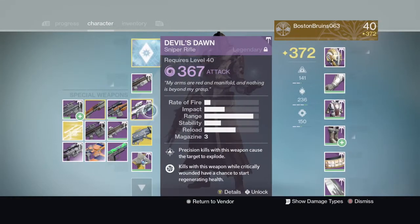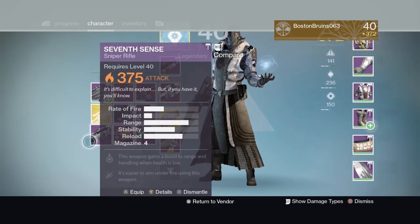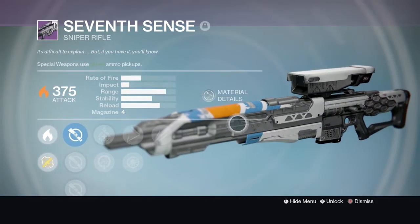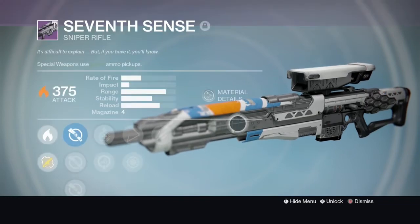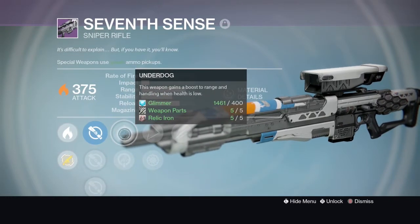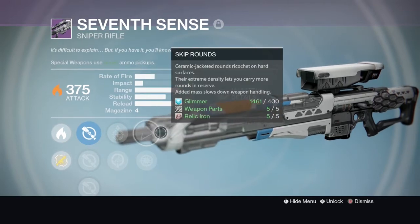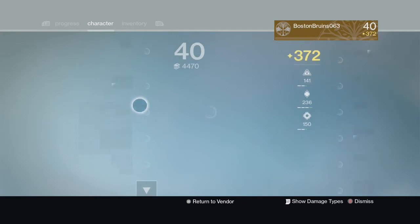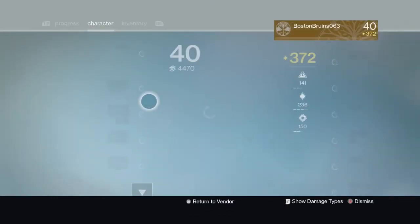This is at 367 so this will really help. 374, 374, 375 - 7th Sense, let's take a look. It actually looks pretty dope: underdog, life support, snapshot, skip round, unflinching - that's a pretty good sniper, I'm really happy with that.